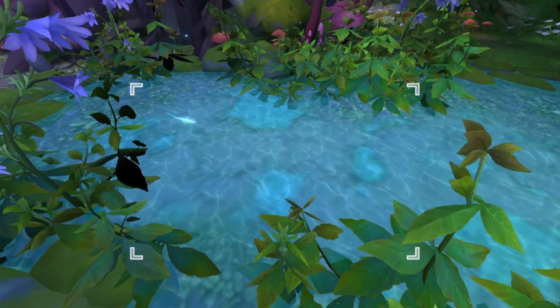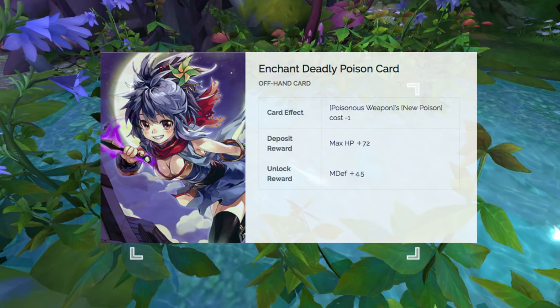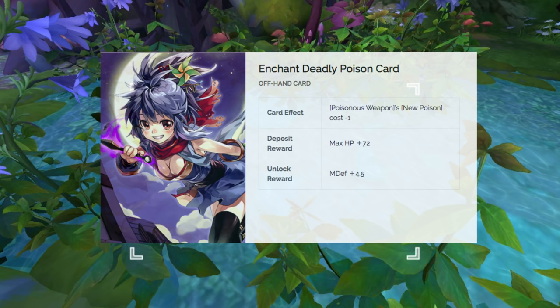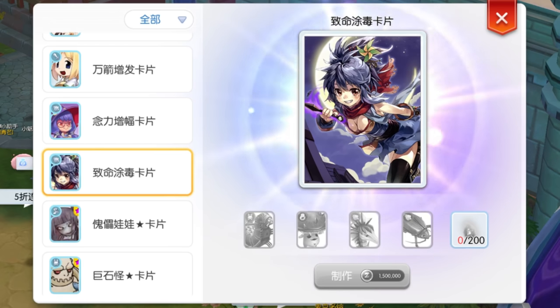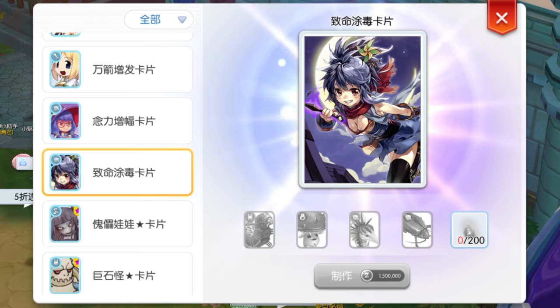Next, we have three offhand cards. The Enchant Deadly Poison card will be useful for the Guillotine Cross third job, since they can apply the new Poison effect on enemies without the need to consume Poison bottles. This new Poison effect is different from the normal Poison effect — it can now kill opponents and cannot be cured by Panacea. The ingredients for crafting this card are the Agriope card, Poison Spore card, Mark card, Thief Bug card, and 200g Dust.